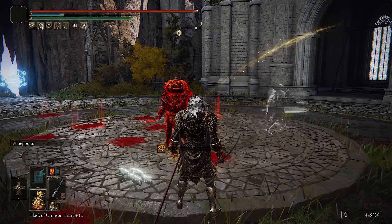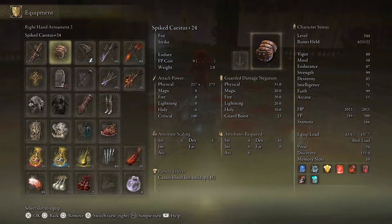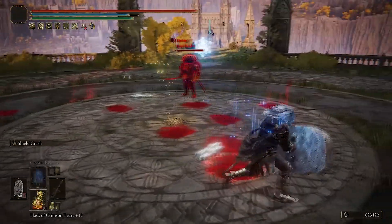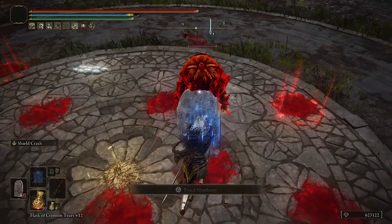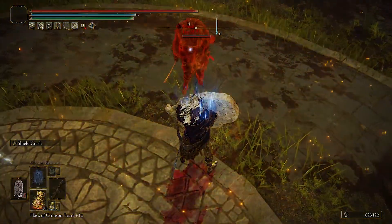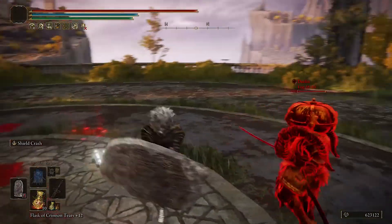I know some of you guys are gonna be sad, but the Fingerprint Stone Shield got nerfed — the physical absorption is no longer 100%, and the shield crash won't build up status effects as fast anymore. After the whole combo, the madness is only half and the bleed is 75%, so you're going to kill somebody before you can even apply the buff.